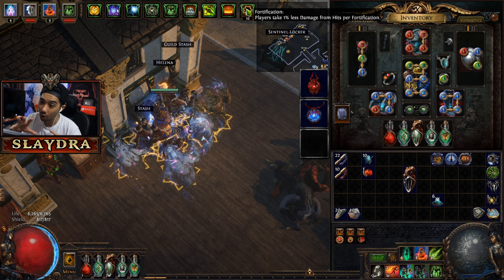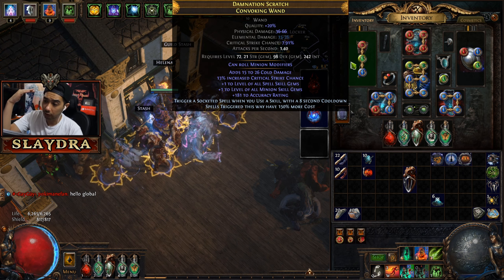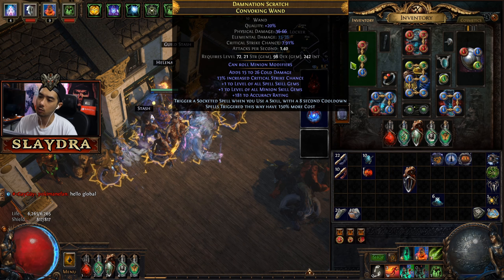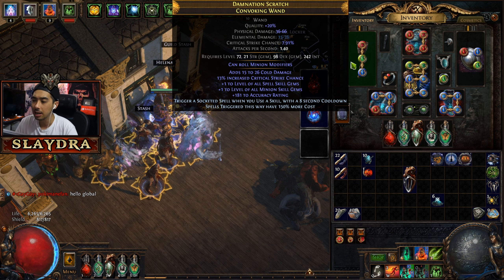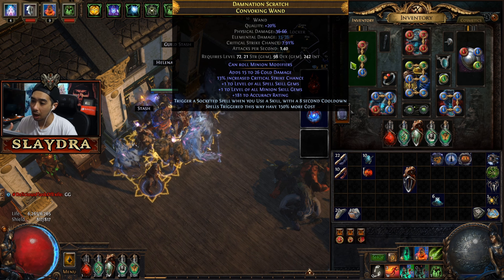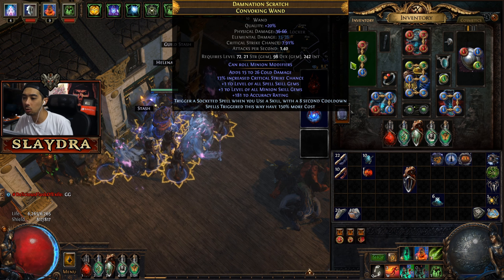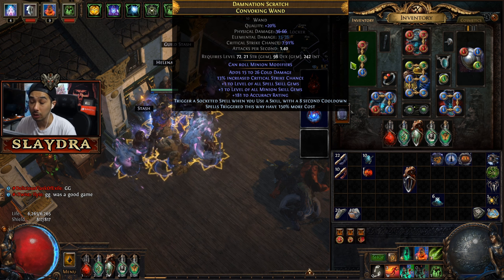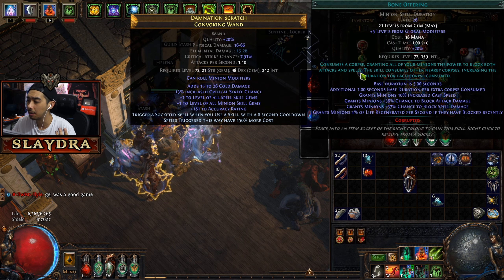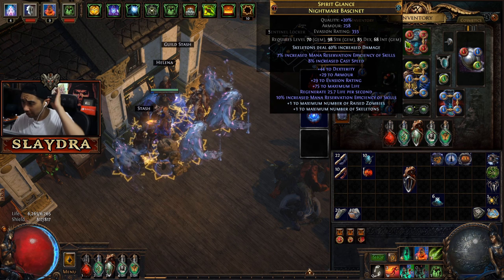The Animate Guardian with Kingmaker grants us Fortification — 10% damage reduction — which is great, but if he dies you lose all the gear you invested in him. For our wand, you're looking for all spell skill gems and minion skill gems, plus 'trigger socketed spell when you use a skill' with an eight-second cooldown. I crafted mine for under one exalt but got lucky.